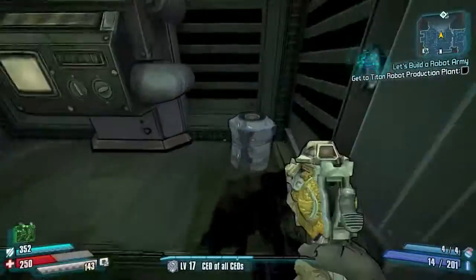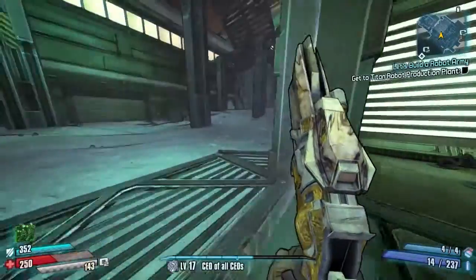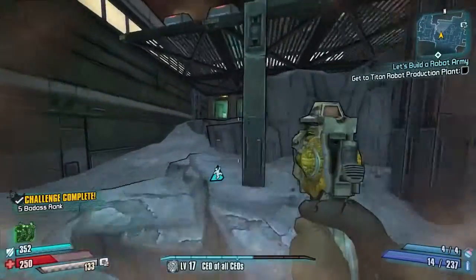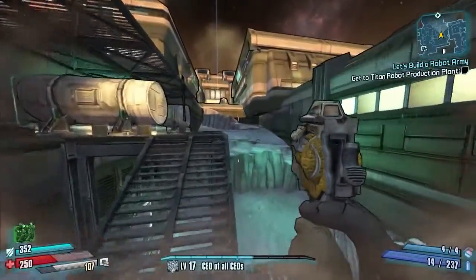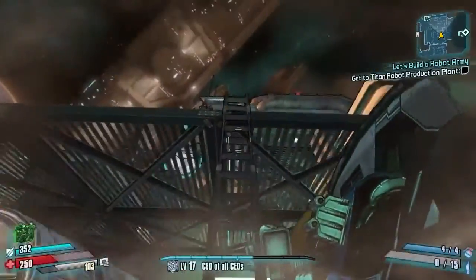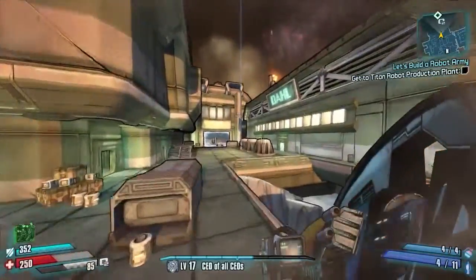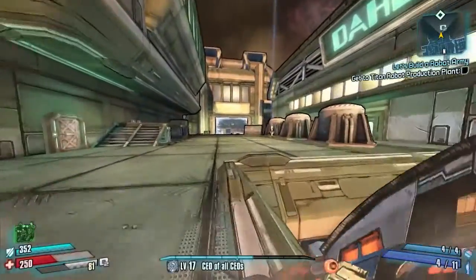I will activate that save point just in case we go down or die. There's the vault symbol. Let's get to the end - gotta do this pretty quickly now. Don't know how much rocket launcher ammo I've got but we'll try our hardest to kill all these guys. I'm pretty sure we're not gonna be able to do this challenge - I need a much faster firing weapon.